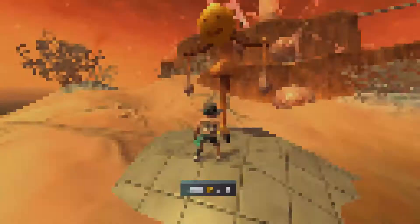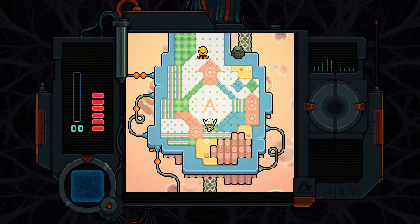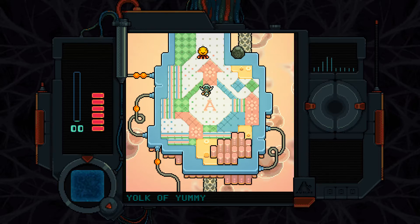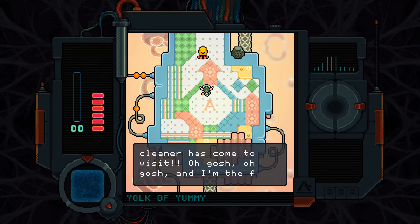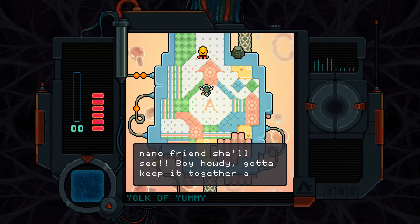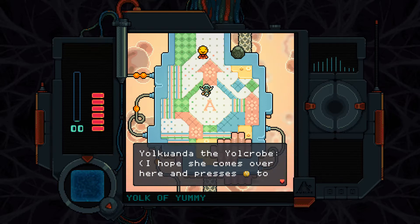And this is more like the first game — it's a 2D top-down perspective in here. 'Yoke Wanda the Yoke Robe: Our very own cleaner has come to visit! And I'm the first nanofriend she'll see.' I guess I'm not going to read the name every single time. 'I hope she comes over here and presses Y to talk to me.'